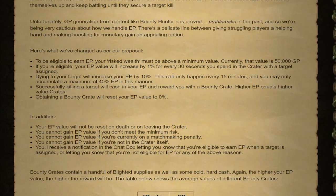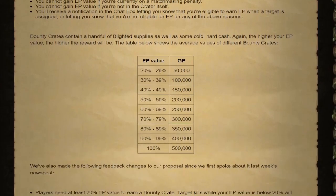You get 1% EP every 30 seconds you're in a dangerous area with that target assigned. And if you die to your target, your EP will go up by 10%. Once you reach certain thresholds - at 20% EP you can get a crate worth 50k, 30% gets you 100k, and so on all the way up to 100% which is worth 500k loot.